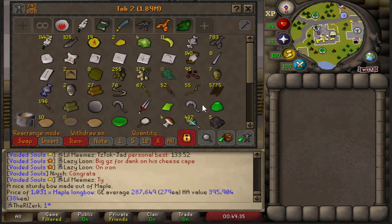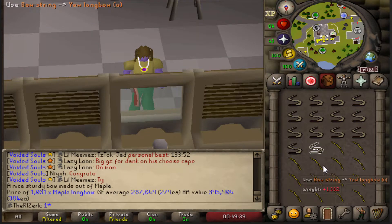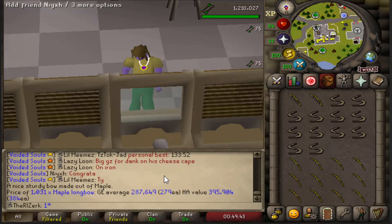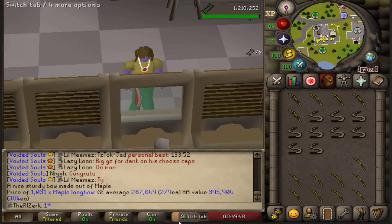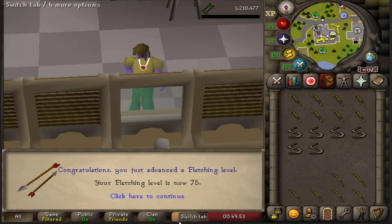Welcome back guys. This is episode 7 of our Iron Man Zerker series. On this episode we have a few things we have to get done. First things first, I want to go get a fire torso. That's the last item we need to get our slayer gear basically done.